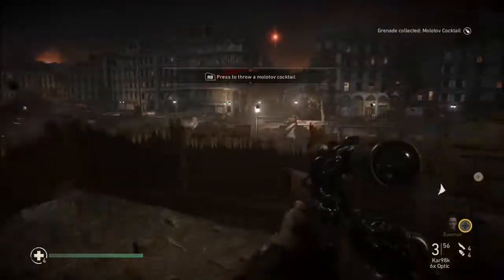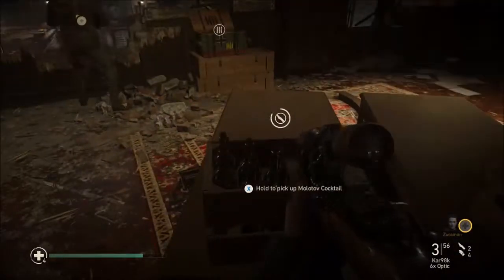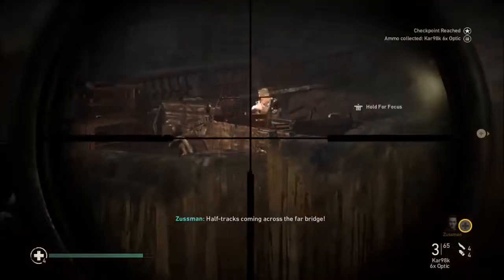You can also see their muzzle flash. This is where they tell me to use the Molotovs because the enemies are close — use them right there. You do have a couple of Molotovs, so don't go too crazy with them, but if you see a couple of enemies grouped up, right there is the time.